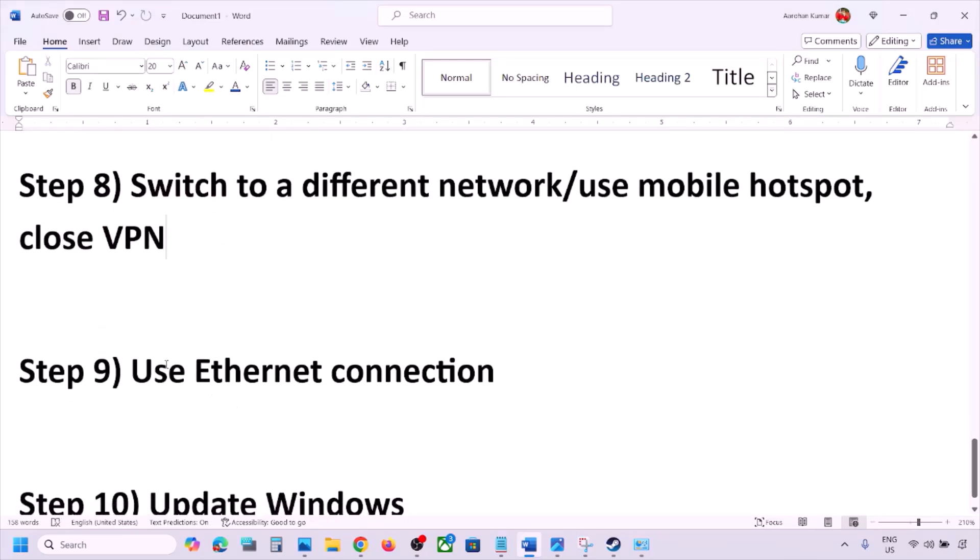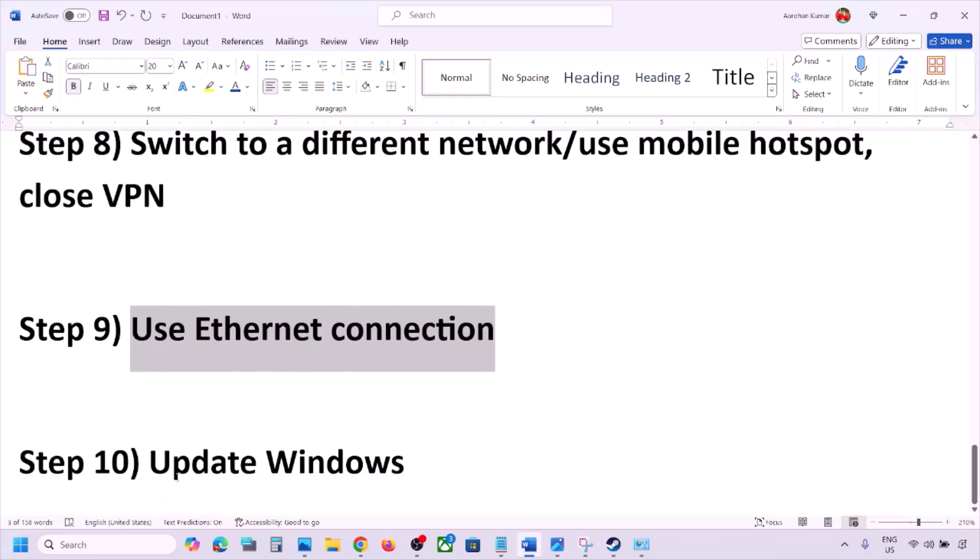The next step is to use an Ethernet connection. If you have an Ethernet cable, connect it to the Ethernet port of your computer and check. The next step is to update Windows to the latest version — go to Windows Settings > Windows Update and click 'Check for updates'.